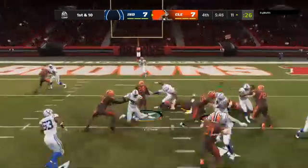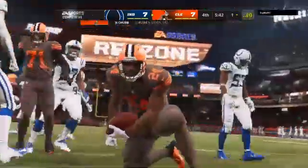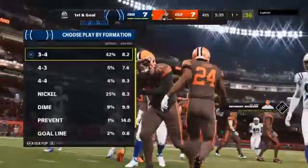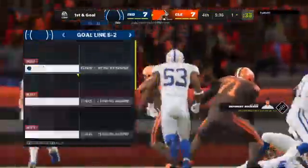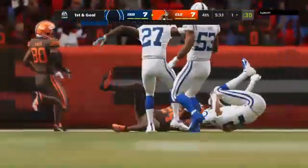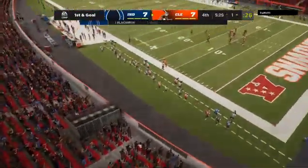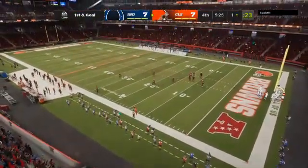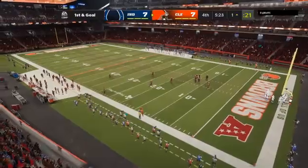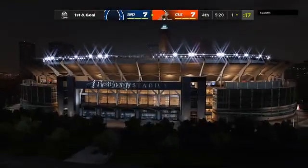On first down, they'll run with Chubb and he can't quite get there — tackled down at the one. 60 yards rushing for him now as he's carried it 13 times. Absolutely love the run right there. This guy's known for his quickness but also for his speed — he's able to get to the second level almost before you blink if you give him any type of blocking. We've got a guy who's quick and fast and he used it to great advantage.